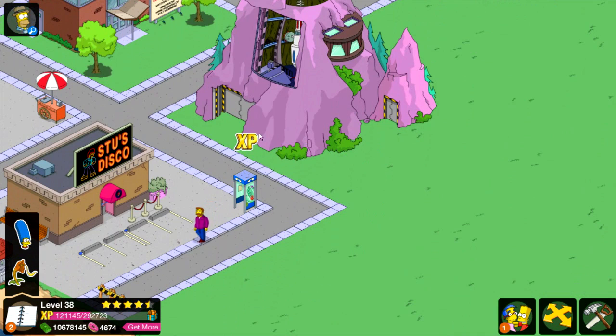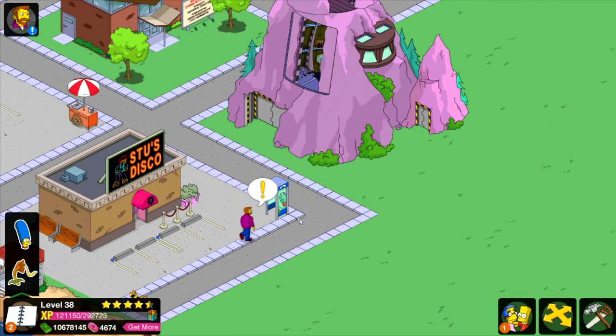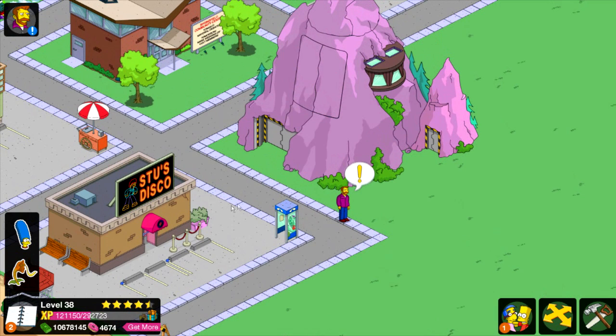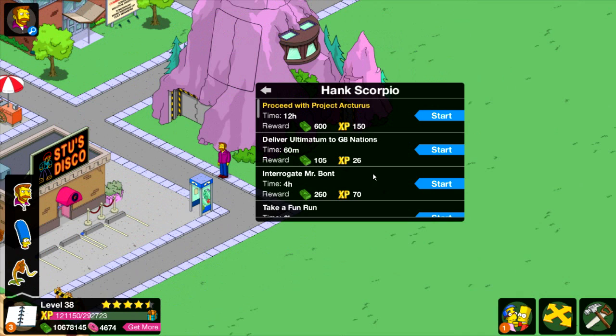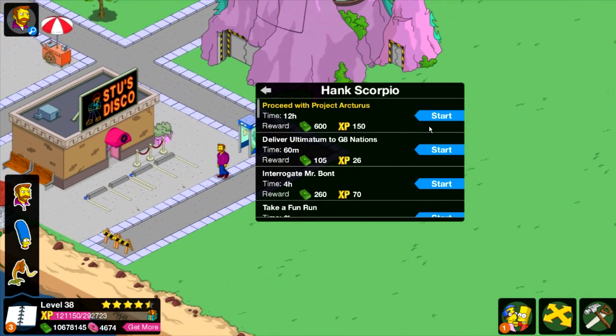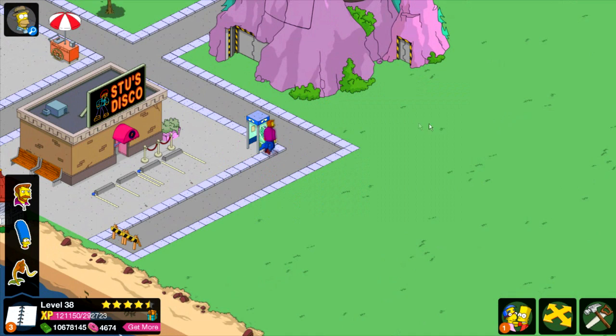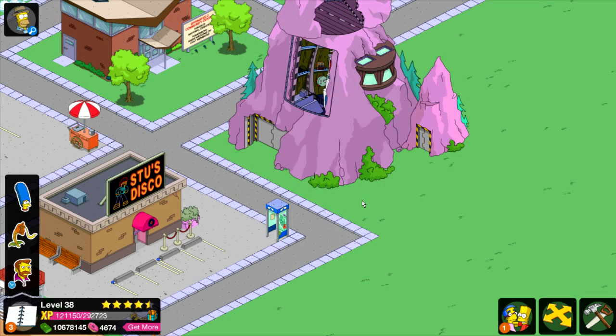But next up — my mistake. Oh no, it's closing again. Mr. Bont is gone. So next up: Project Arcturus. Where is that from in the episode though? It's bothering me. But he has to do it for 12 hours. Project Arcturus. I think that's actually at the end of the episode when he gets that letter in the mail, and I think it says: Project Arcturus couldn't have succeeded without you.